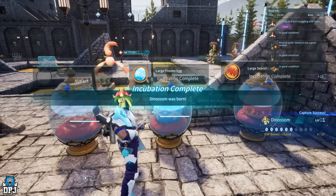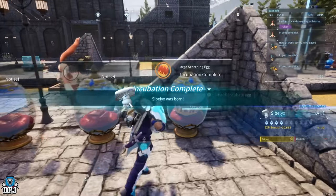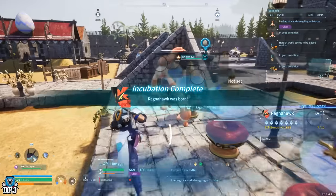We're going to start with the best non-legendary pal in the game, and that is Shadowbeak. What is the fastest way to obtain this pal? It's obviously through breeding, but there are quicker options you can do, so that's what we're going to get into.